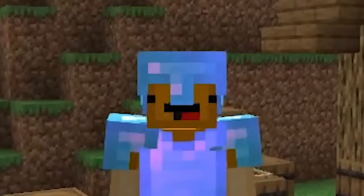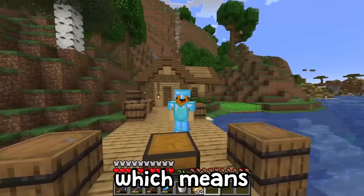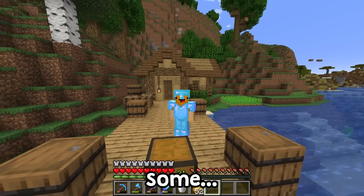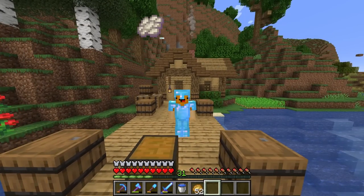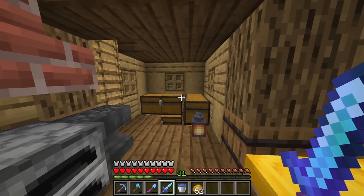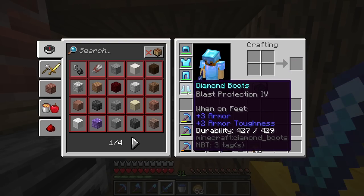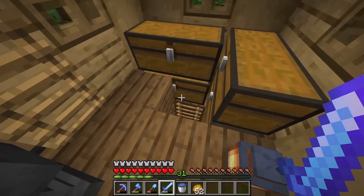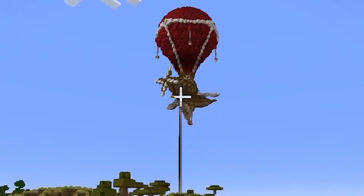Before we head out and start building our shrine, we need to get prepared for the Ender Dragon, which means we're going to need some ender pearls and also the thing that phantoms drop. Right now I'm going to get a bit more prepared — I'll unenchant these, get some more enchants going, head downstairs, hit some mobs, get some levels, and then do some more enchanting up at our ship.